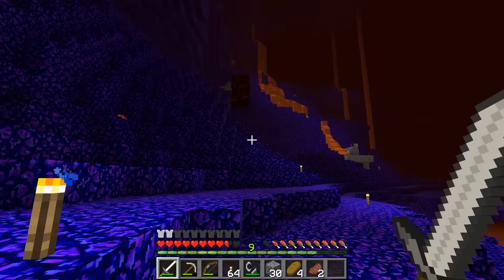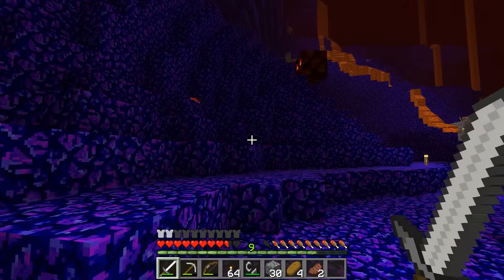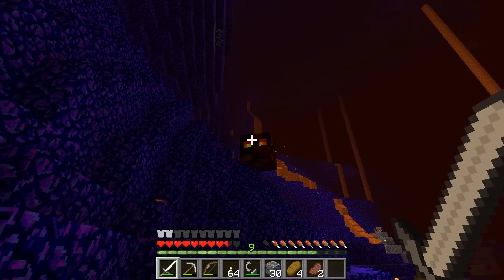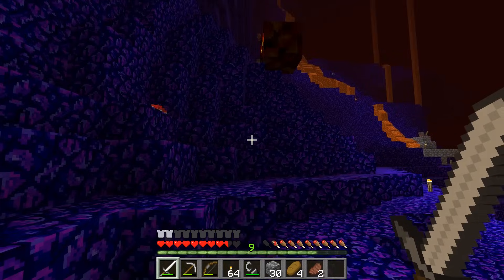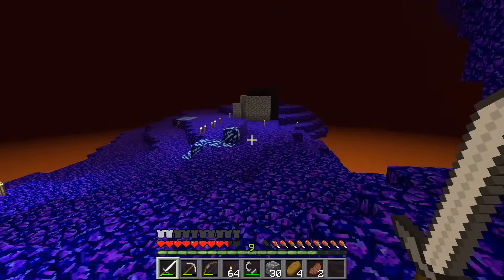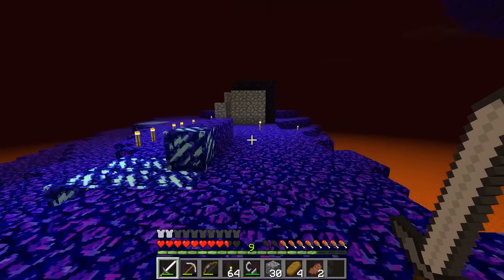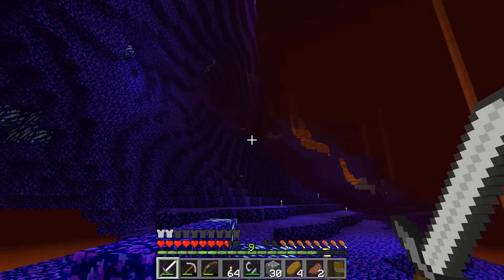There's a big magma cube. We can get one of him — that'd be great. We can get ourselves a fire resistance potion, or rather three of them. I forgot to build a shield before I left. We can solve that — let's go over here and build a shield, and then we'll go deal with the magma cube guy, who I don't think is even really particularly interested in us right now.